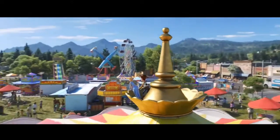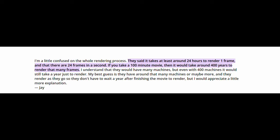Let's look at this segment from sciencebehindpixar.org. A user named Jay asks: they said it takes at least around 24 hours to render one frame, and that there are 24 frames in a second. If you take a 100-minute movie, then it would take around 400 years to render that many frames. Even with 400 machines, it would still take a year just to render. My best guess is they have around that many machines, or maybe more, and they render as they go. Peter from Pixar replies: Pixar has a huge render farm, which is basically a supercomputer composed of 2,000 machines and 24,000 cores, making it one of the 25 largest supercomputers in the world.